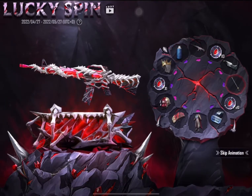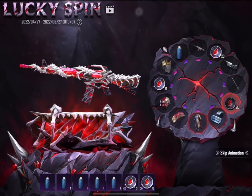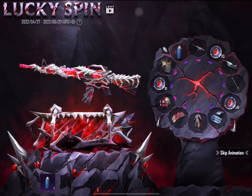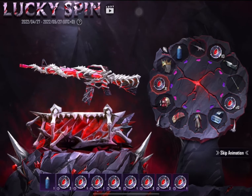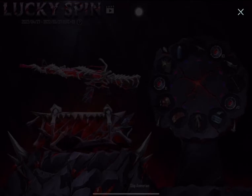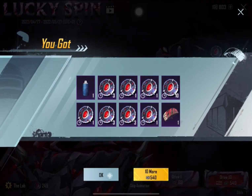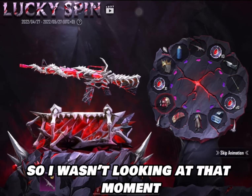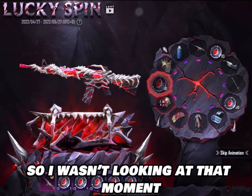We just keep getting material and coins. It would be so good if we had that on the first spin. Where's my luck? We're not even getting a freaking outfit or a parachute or a helmet or something. We already got the parachute. Did we get it already? I feel like we had it already. Wow, these spins go fast — I don't want to look.